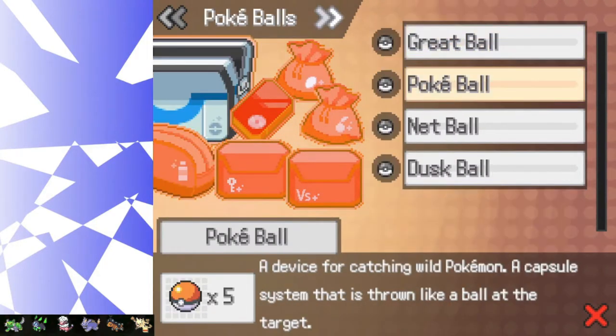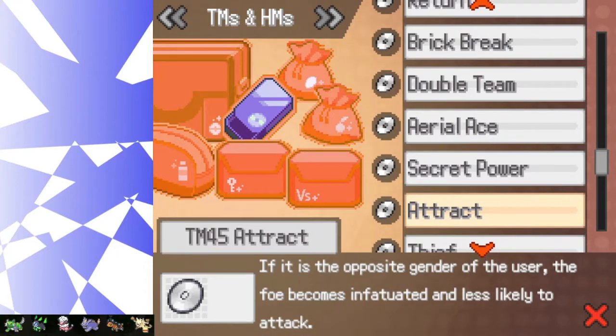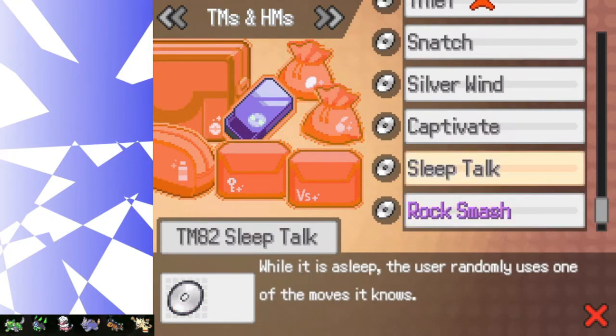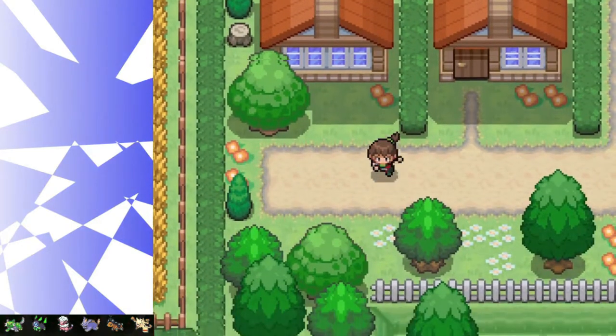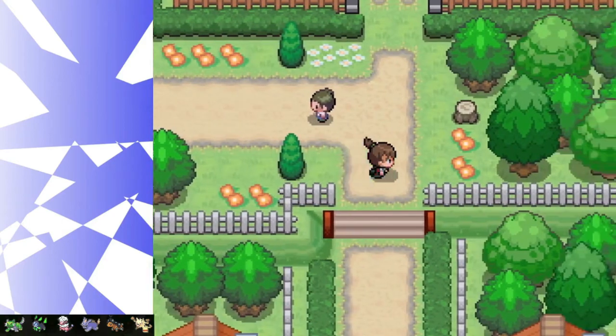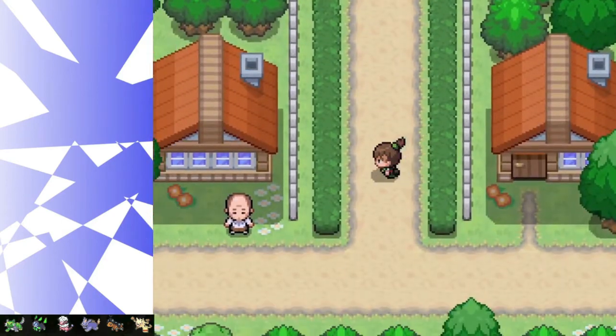Sleep talk: while the user is asleep, it randomly uses one move it knows. That would have been really helpful in the first game battle where that cow Pokemon kept putting my Pokemon to sleep. It was super good.